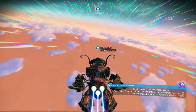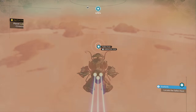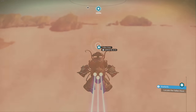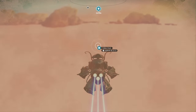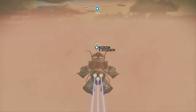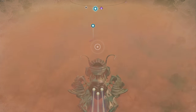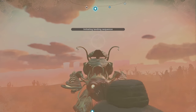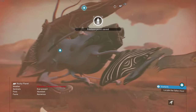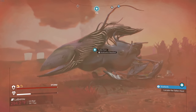Same color scheme, same ship. From the three or four times I've done this, it seems like it requires about 60 seconds of pulse engine travel before the new mission notification pops up. We're in a storm right now so I can't see it clearly, but what do we have here? This one looks a bit different - it doesn't have the arms on the sides.